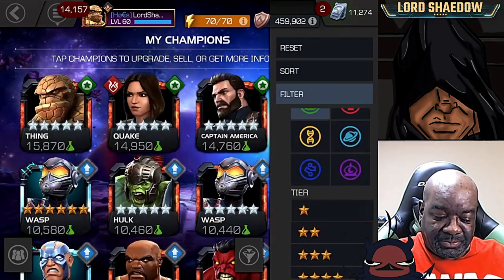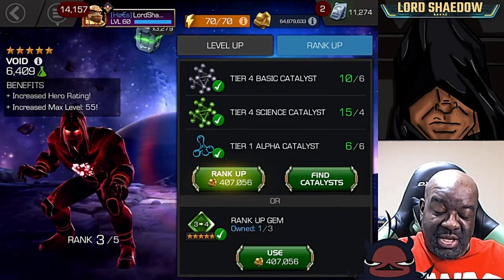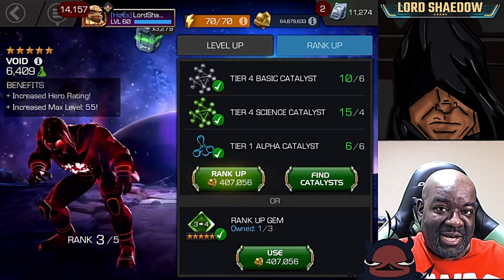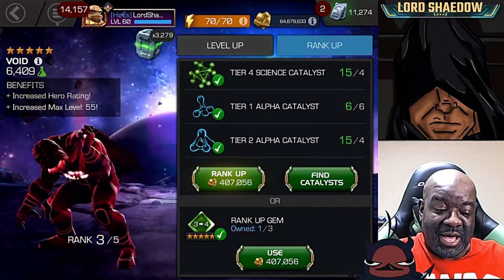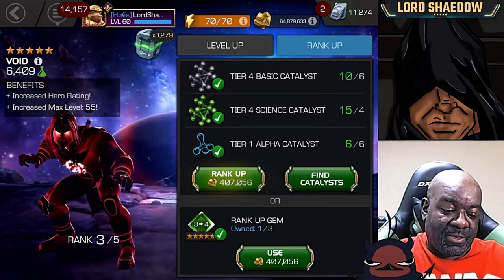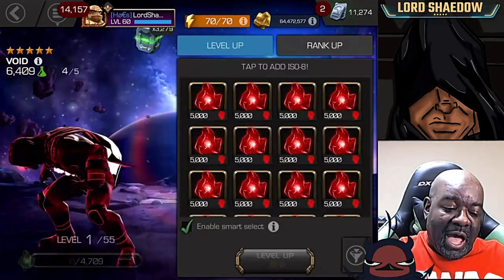Now this Void — there's a story behind him. You see I can use this three-to-four rank-up gem, but the reason I'm not doing that is because I need to use up those class catalysts. I want to scroll that up because a lot of times when it's down like this people don't realize the T2 alphas are still there — you just need to scroll, they just can't all be seen at the same time on this screen.